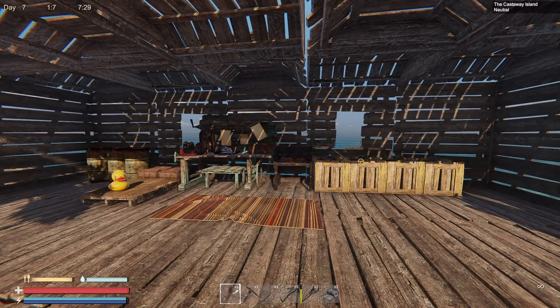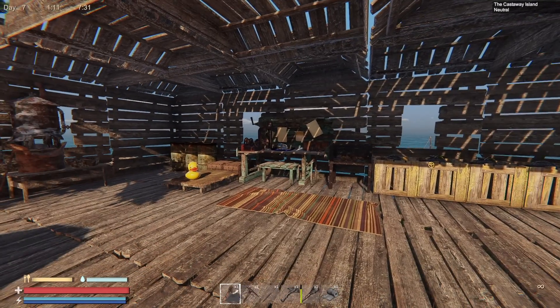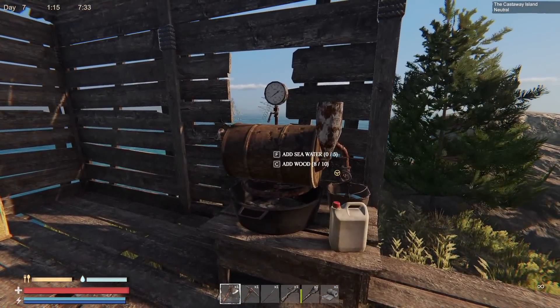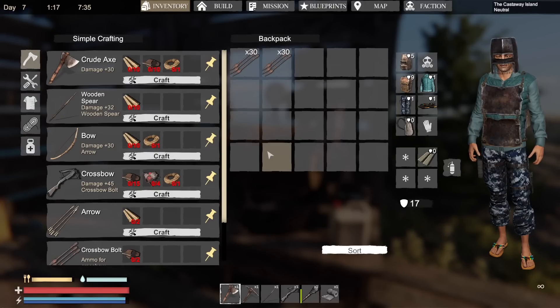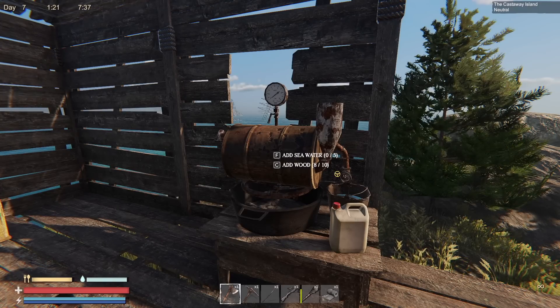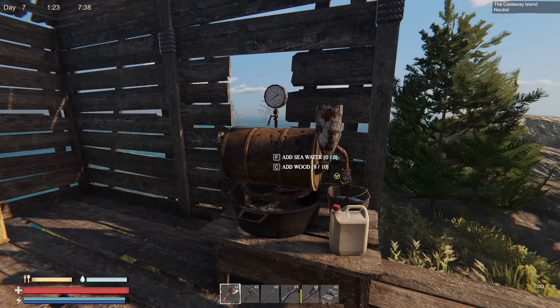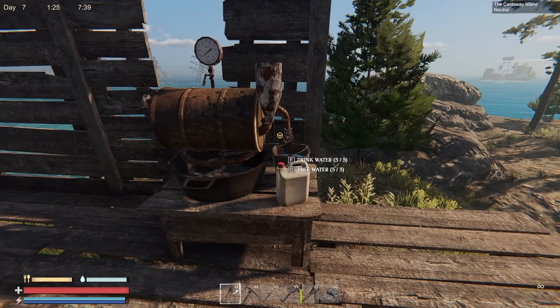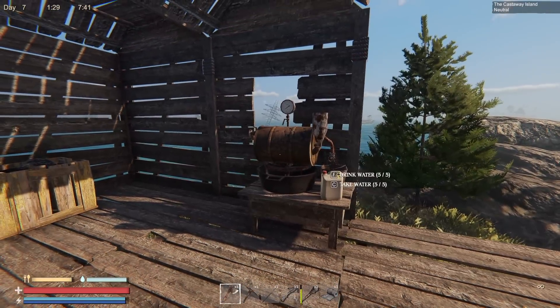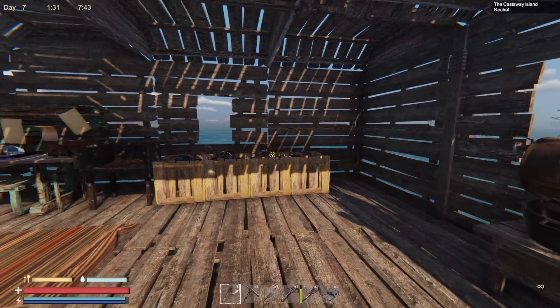Hey, what's up everyone, Glock9 here and welcome back to Sunkenland. I added a couple of things to the base: one being this water purifier. I made myself a bucket, which you only need a little bit of scrap metal for. You bucket seawater into the barrel, add wood, and then it makes drinkable water which you can drink right out of the purifier or use a container.